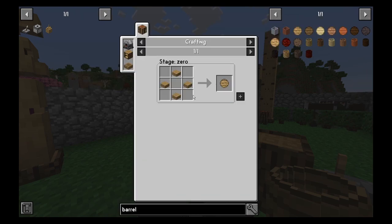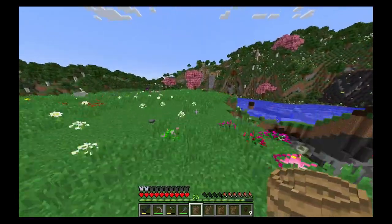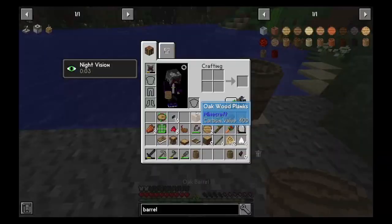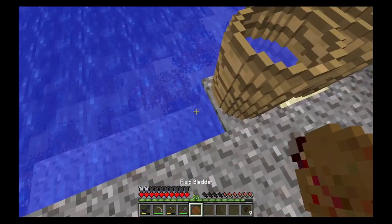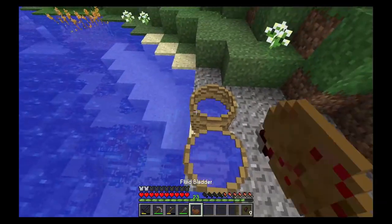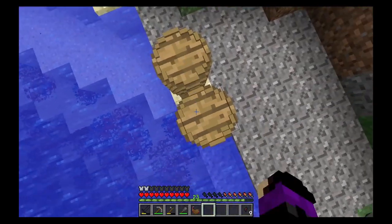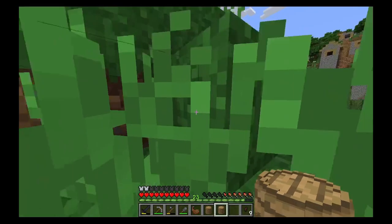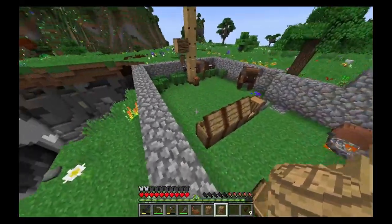The lids are kind of annoying because you only get three slabs from a plank, so you can't make an even number without using a lot of resources. I ended up making two lids. Two of these barrels are going to be for collecting rainwater, and the other two I'm going to have with a fluid bladder so I can fill them up with water from the lake or river.